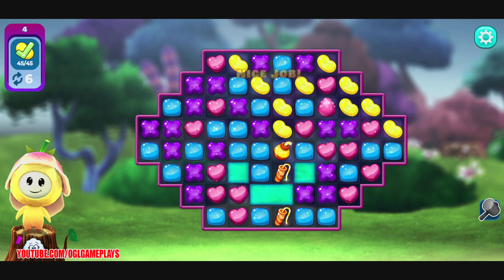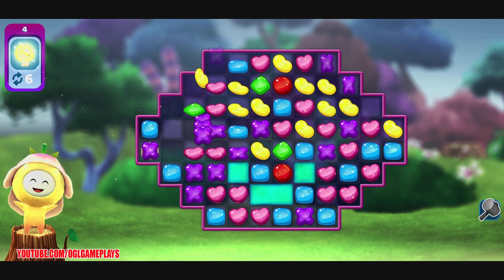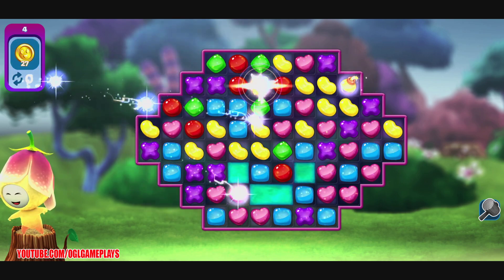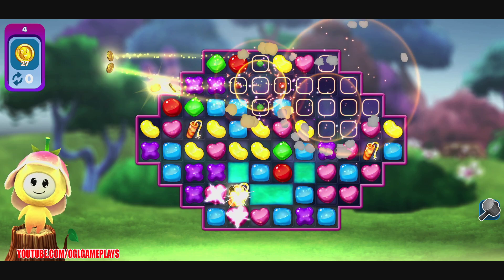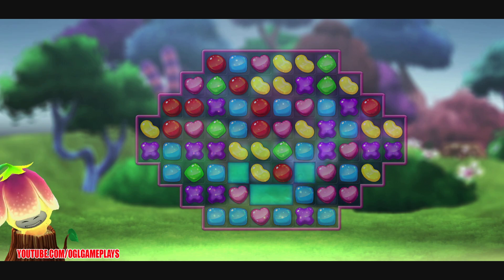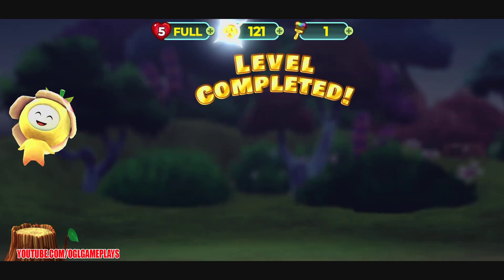Tulip makes a cloud that removes all pieces of a chosen color — it's a really nice skill. I still have to try the Bunny skill as well.